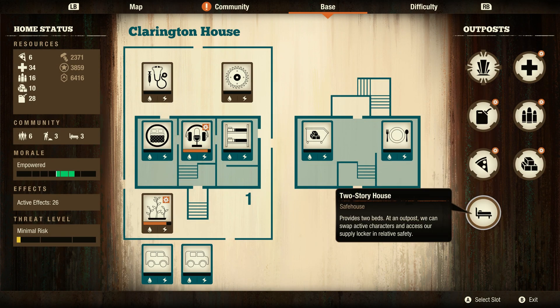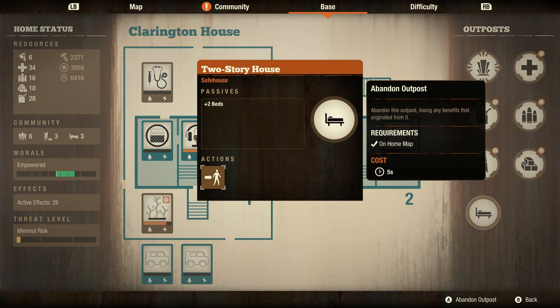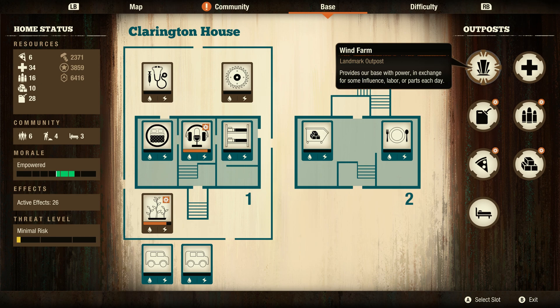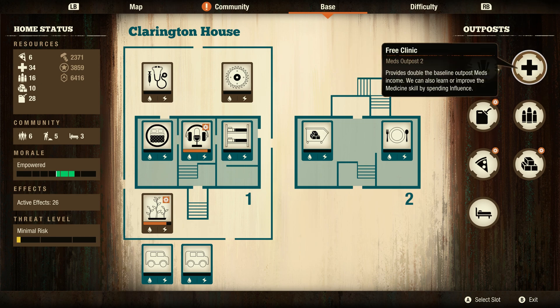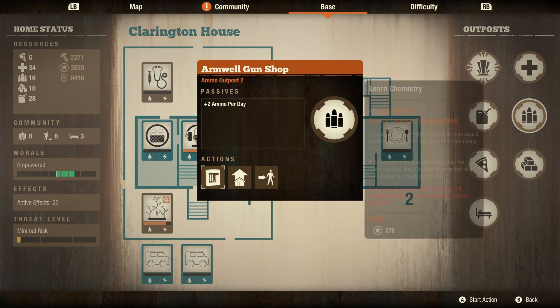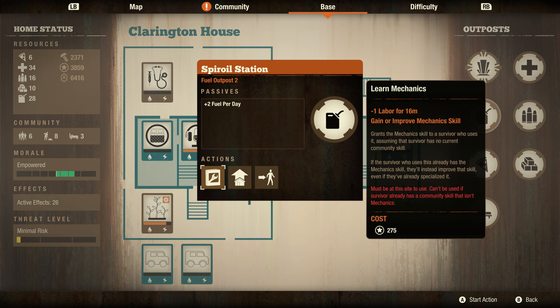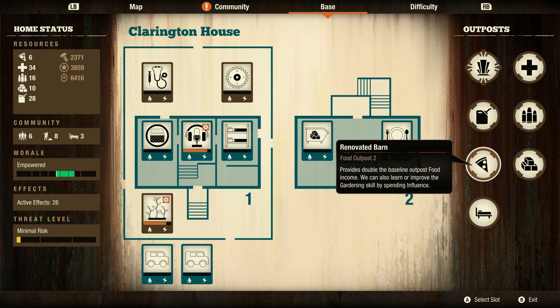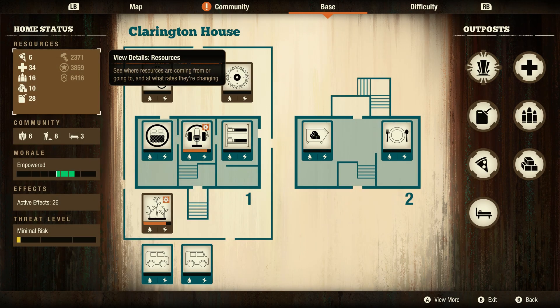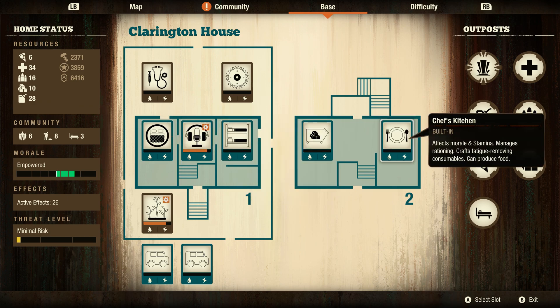Now you'll see the differences between all the outposts. We just spent a bunch of influence. You can't upgrade the two-story house, and you can't upgrade the wind farm. Now let's take a look at our free clinic — by upgrading it, we now have a few new perks. We've increased the production to plus 2 meds per day. Same thing for ammo — plus 2. Fuel, plus 2. Food, plus 2. Building materials, plus 2. You can go over to the resources menu and see the reflected breakdown there. Pretty cool if you're making a farming community, but pretty useless for anything else.